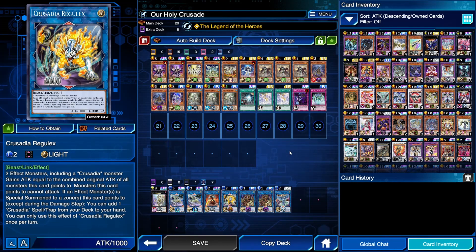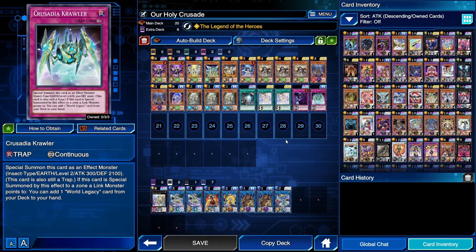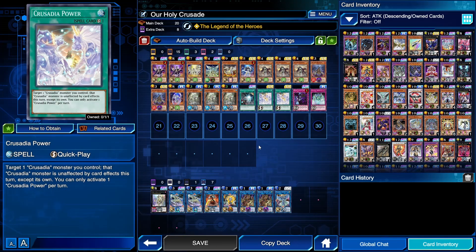Regulex — 1000 attack, Link 2 — requires at least one Crusadia monster. When a monster is summoned to a zone it points to, you can add a Crusadia spell or trap from your deck to your hand, which will either be Power or Crawler. Both cards are good — you probably want Power most of the time, but if you already have Power, you get a free Crawler.